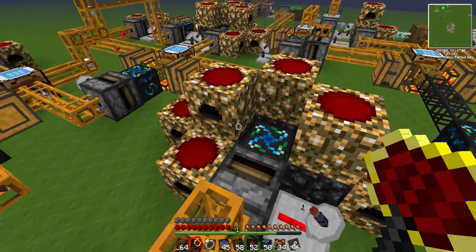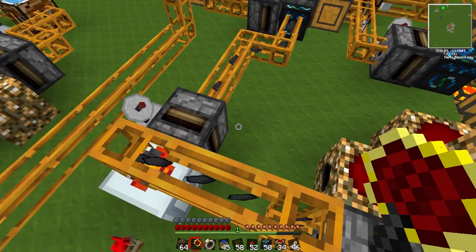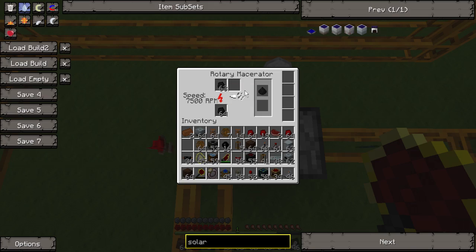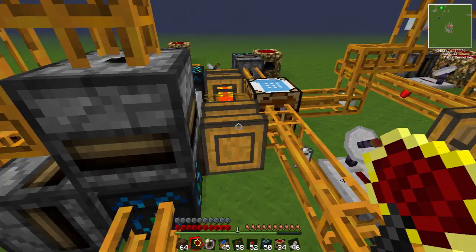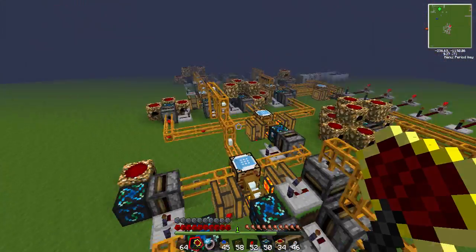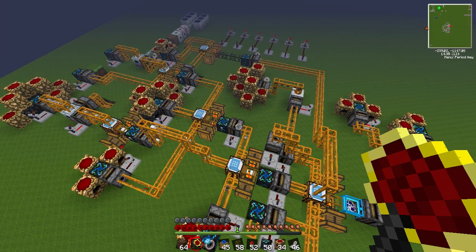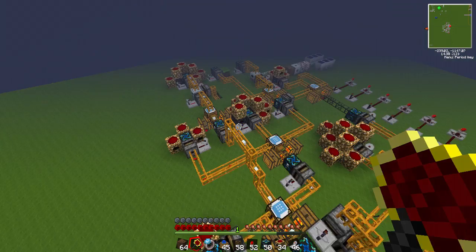Coal is being made by a lot of collectors because it costs quite a lot. It's being put into a rolling macerator - it's way faster. And it's being piped into this chest here, which is then piped into this. It's pretty simple - well, not really - but it's simple if you think about it. It may be a bit hard to understand, but if you just think about it a bit you should be able to get it.